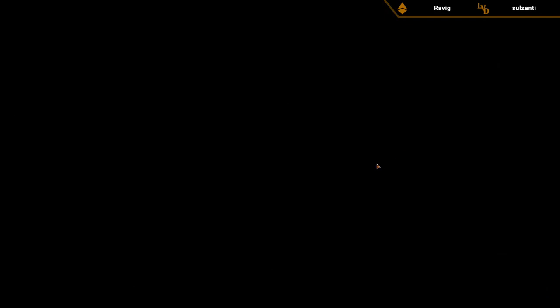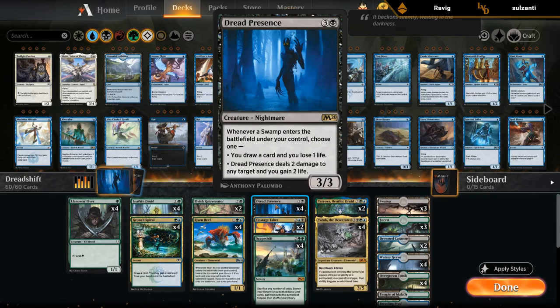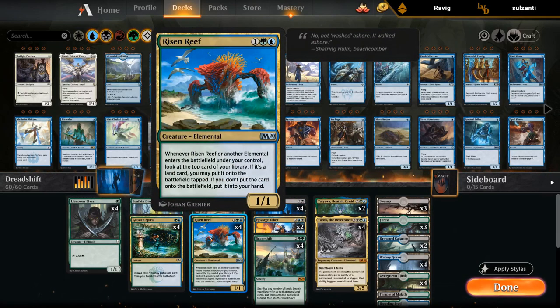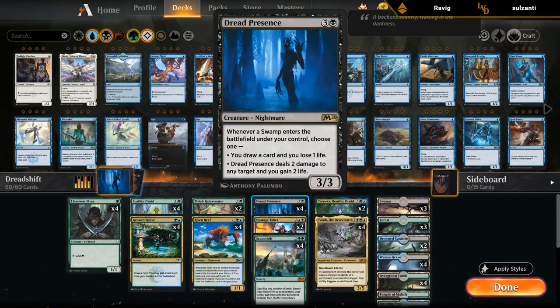The idea behind the Soul Tide Dreadshift deck is that we're combining Dread Presence alongside Scapeshift, and we also have some elemental and enter-the-battlefield synergies with Risen Reef and Yarok. The main combo is Dread Presence — for 3 mana, whenever a Swamp enters the battlefield under our control, we can either draw a card and lose one life, or deal two damage to any target and gain two life.